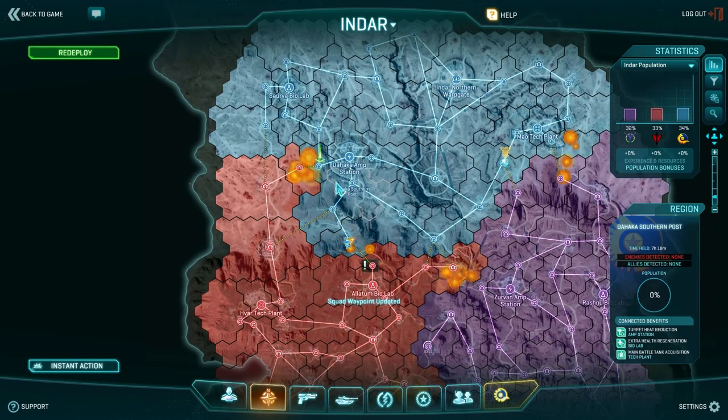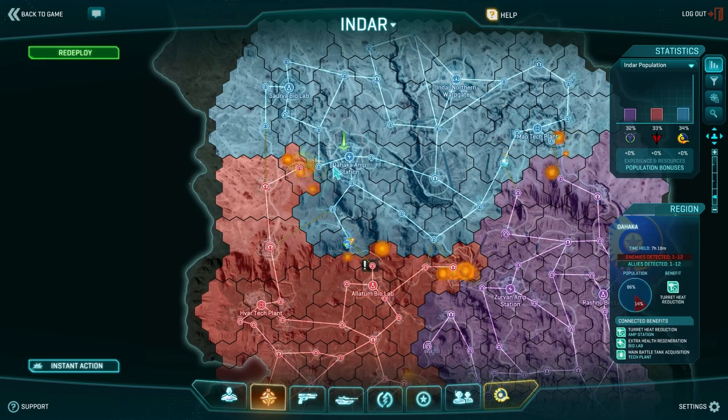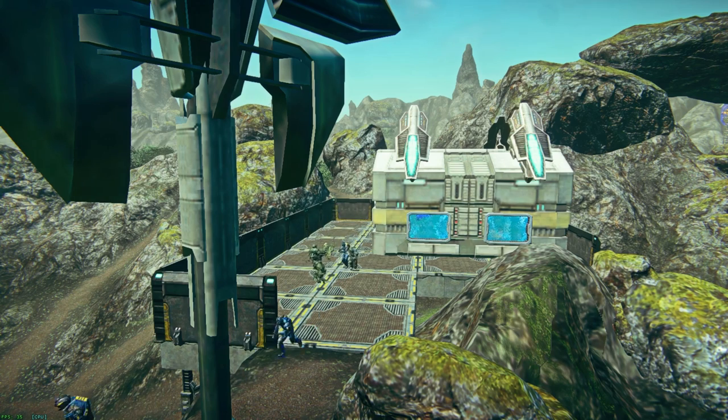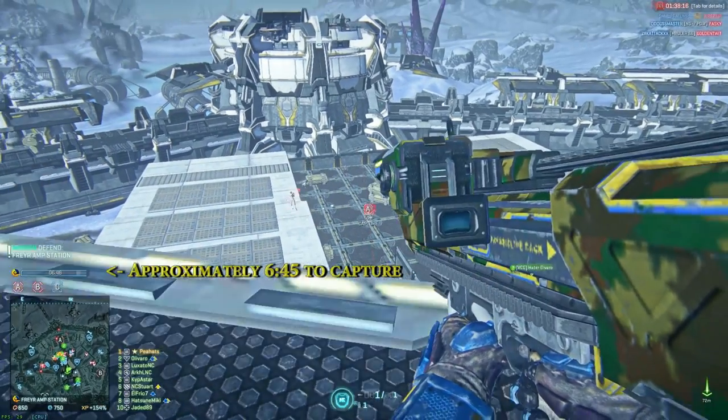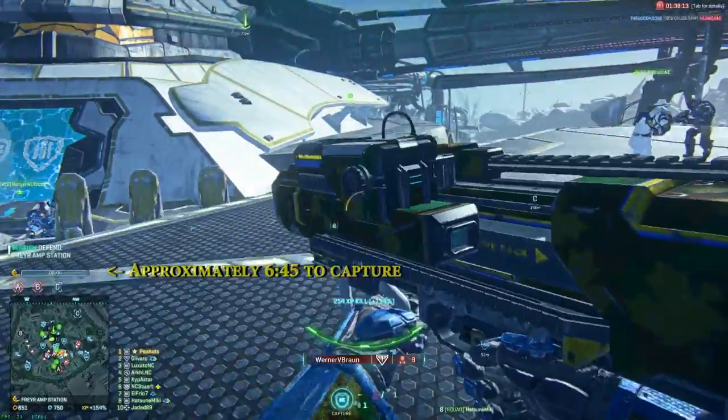Defending key areas is often easier than assaulting them. If you catch the enemy's advance quick enough, you can usually set up a defense without an eruption. Remember that each base has a local spawn logistic which cannot be destroyed without losing the SCU first. Also remember, it usually takes less time for a control point to reset back to normal than it does to capture.